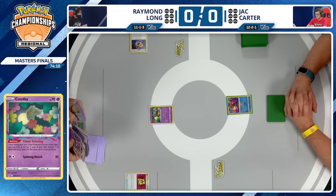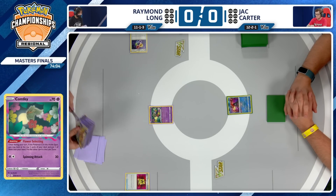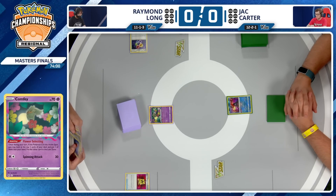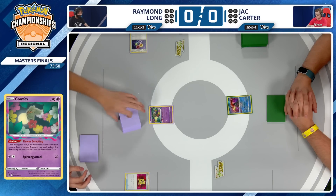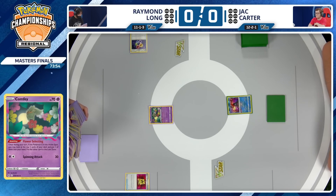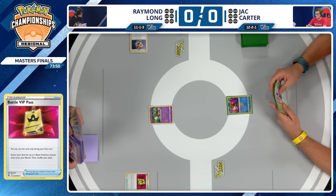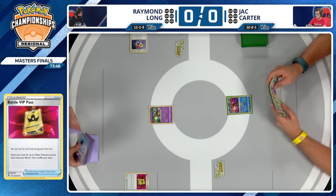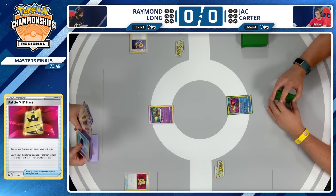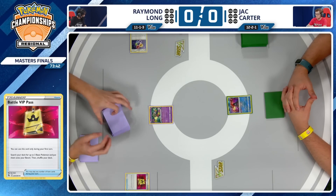Battle VIP Pass is not going to be live for Jack moving forward. You're going to have to hope to find some Colress, some Comfey, or something to get things rolling next turn. It's a race to the prize cards. The fact that Jack Carter had to draw pass — nothing he could do with his hand — is detrimental. You lose an entire turn, and you need every edge you can get, especially in a mirror match.